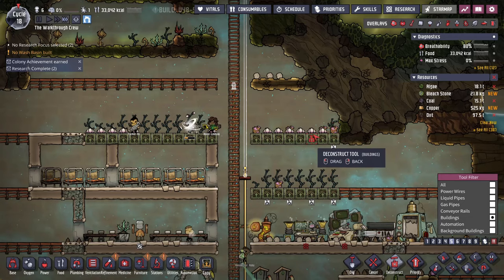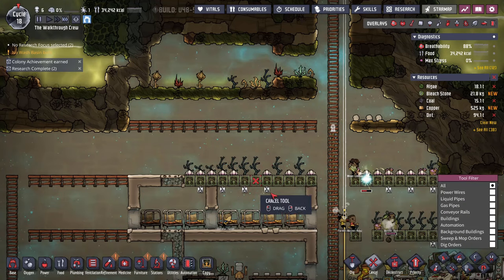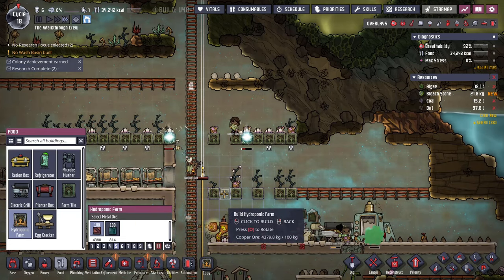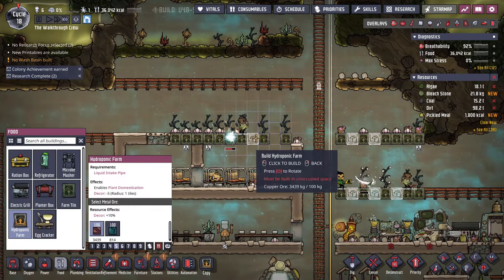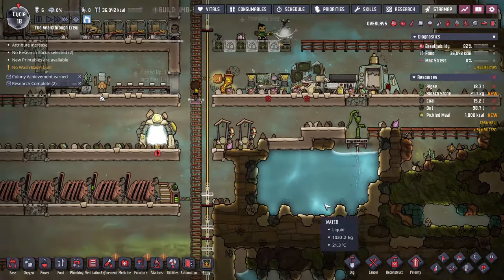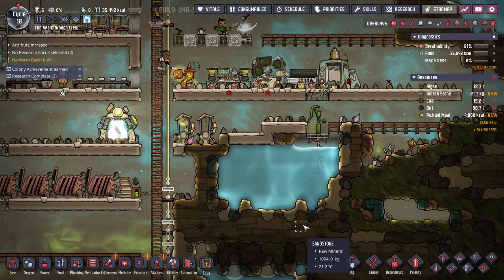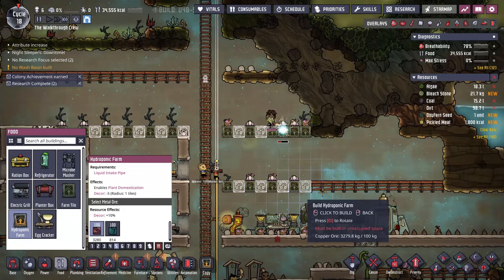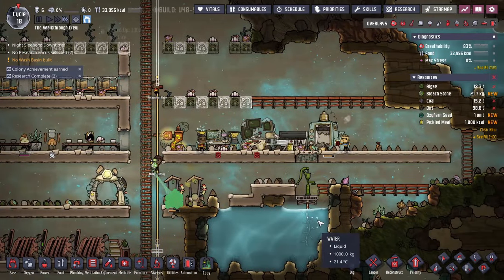For the bristle blossoms, I'm going to destroy every other tile of these farm tiles so my duplicants can still have a place to work and don't get stuck. I'll destroy every other tile and replace it with hydroponic farm tiles. I could take another duplicant here, but I'm going to still advise you to stay a little bit low — taking lots of duplicants is the easiest way to lose the game and I don't want to encourage it for people wanting a full walkthrough.